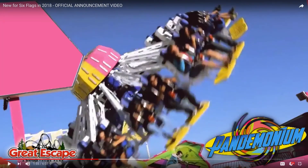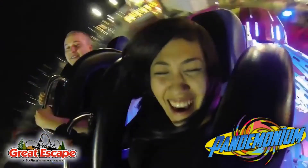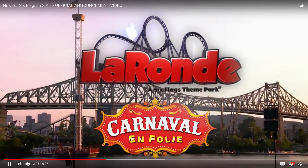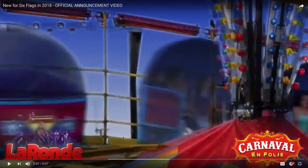For the Great Escape, they're getting a flat ride called Pandemonium. It just looks like another carnival-style family ride — kind of like the Super Loop — and it's probably one of the worst additions out of all the parks. Sorry about that, Great Escape, but they need to get something more decent in the future. Moving on to La Ronde, they're getting some carnival rides: a Tilt-A-Whirl and a Scrambler — pretty solid family rides, not really too much being added, probably just renovating.